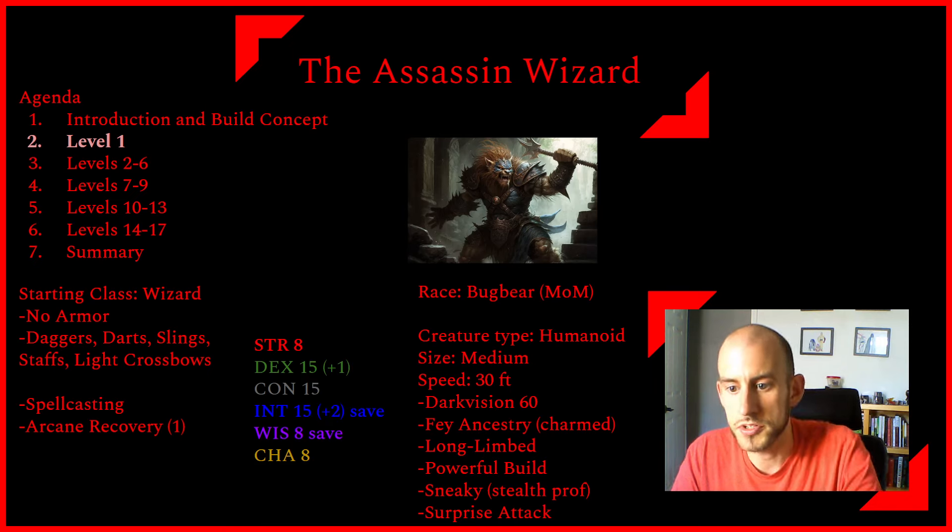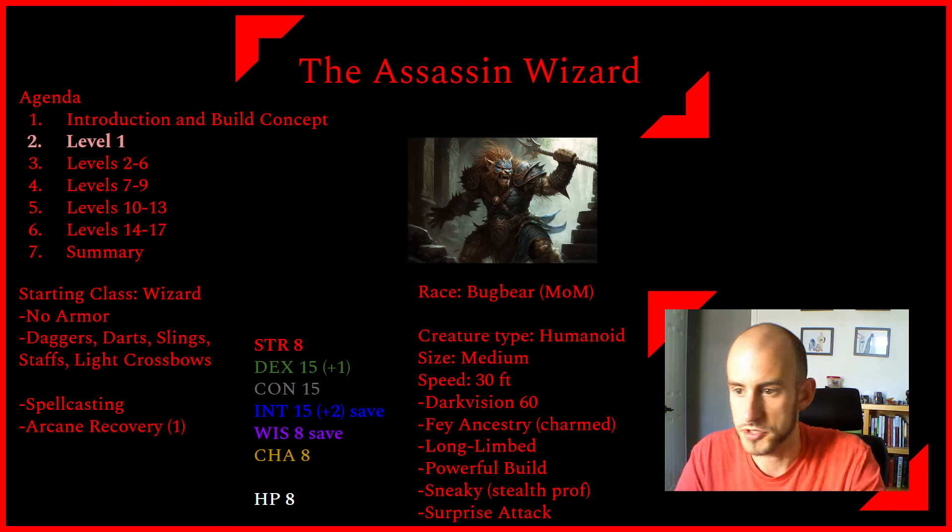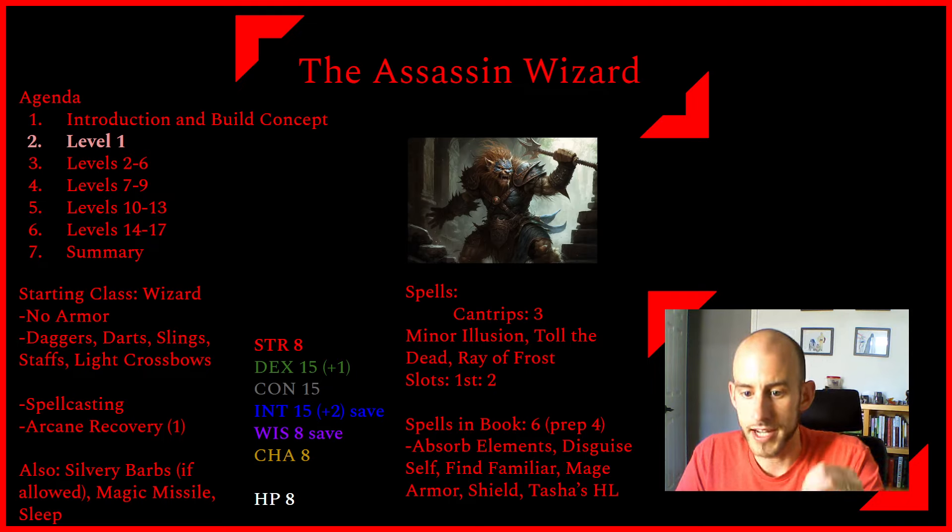For ability scores using point buy, I'm going to take 15s in Dexterity, Constitution, and Intelligence, putting our racial +1 in Dex and our racial +2 in Intelligence. This gives us a starting hit points of 8 — 6 from being a wizard plus 2 from our Constitution modifier. We get 3 cantrips; I would take Minor Illusion, Toll the Dead, and Ray of Frost. We get 6 spells in our spellbook and can prepare 4. I'd take Absorb Elements, Disguise Self, Find Familiar, Mage Armor, and maybe Tasha's Hideous Laughter. If your DM allows Silvery Barbs from the Strixhaven book, I'd absolutely take that instead. Magic Missile and Sleep are also potential good options.